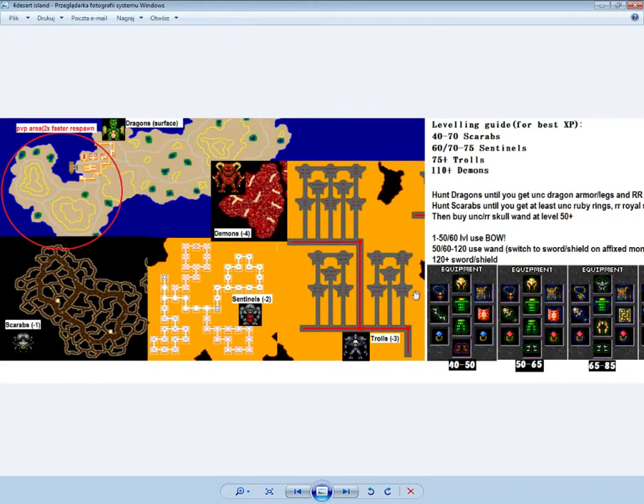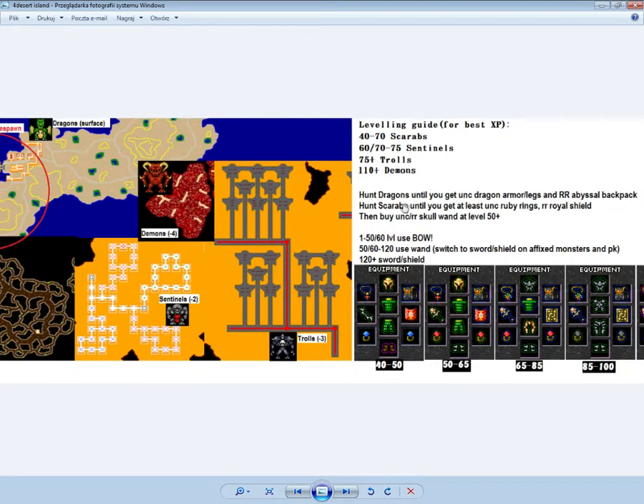Scarabs also drop rings, which is good. If you're focused on items, try to get dragon armor and dragon legs fused entrance — they drop fairly commonly from dragons at 1 in 100, same with the backpack. Leather boots are still good here. The warlock helmet is still good too. Try to get items from dragons, then hunt scarabs to get at least first dungeon ruby rings and a second dungeon royal shield, which you'll need at level 70-80 to hunt sentinels.